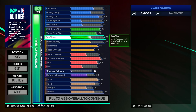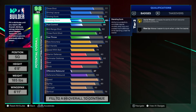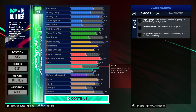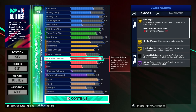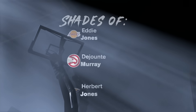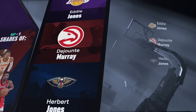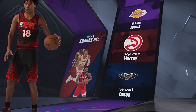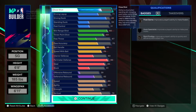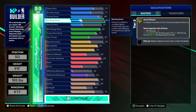Quick recap: you get contact dunks, you're an ISO build, you get the best moves in the game, you're as fast as possible with the ball since speed with ball is maxed out, you have a 92 perimeter defense and 85 steal — mini lockdown stats — and your speed and agility are nearly maxed out. You can shoot lights out with the best jump shots in the game. The build name is 'Two-Way Three-Level Shot Creator,' which describes it pretty well.